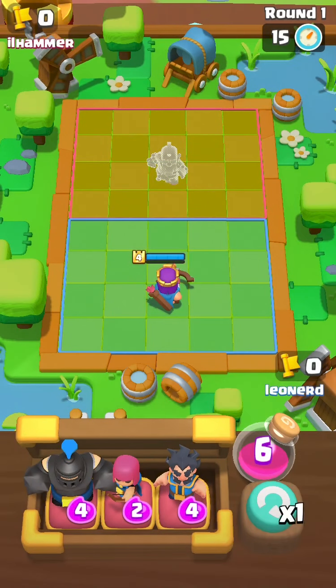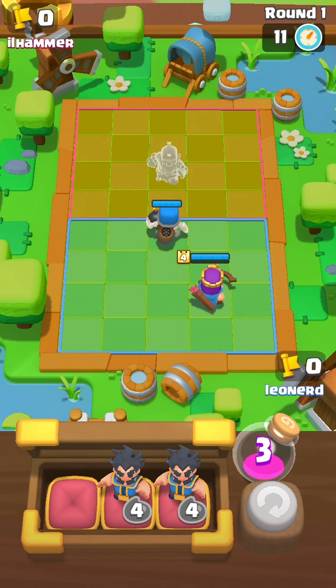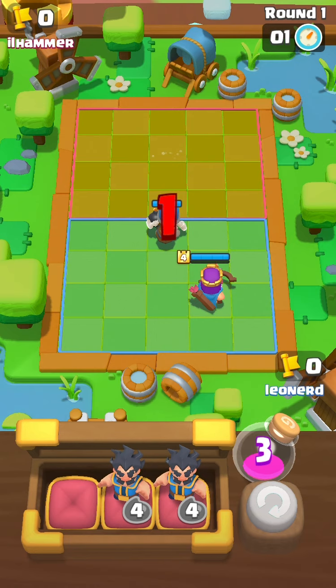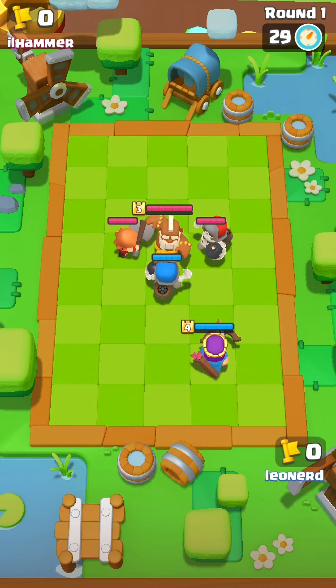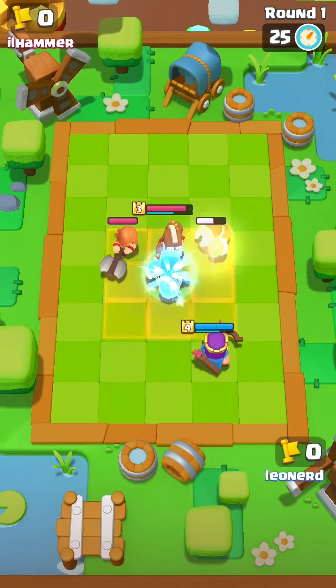Now this time we're going against the Monk matchup. Unfortunately, I only have enough for the Skeleton Giant. As I said before, Skeleton Giant is busted and he doesn't really need the Bowler — but of course it would be best if you had the Bowler. I should have placed my Archer Queen a little bit back, so I think I'll drop this game because of that. It's okay.